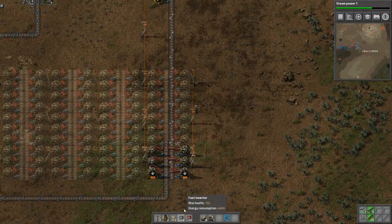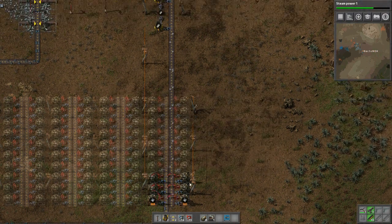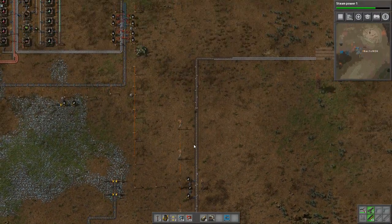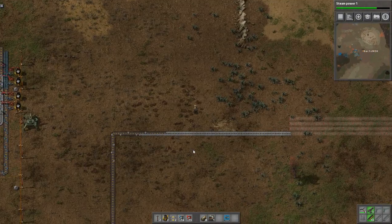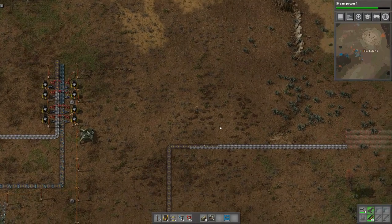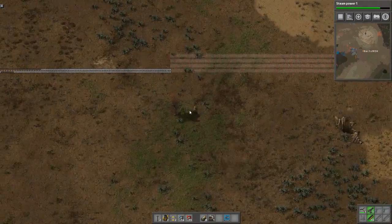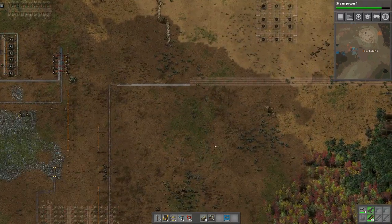I'll probably finish this up off camera because it's boring — same thing for the copper, it's going to be the exact same setup. If you want to see it I'll do a standalone video for setting up an entire column from scratch. So the next step here: we can start laying the groundwork, but we're going to need our copper columns before we can actually get this thing up and running.